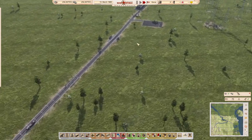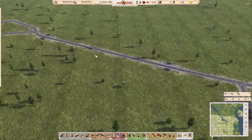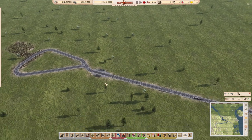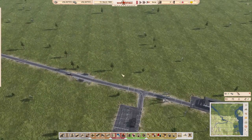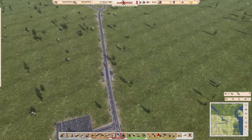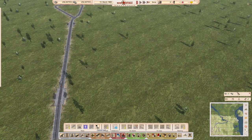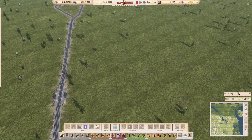Part of me wishes the devs had given us a one-way road option, but that might be something for the future. Turn rounds are probably the biggest issue when planning routes and when you want to loop back on yourself.